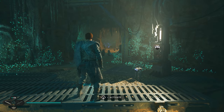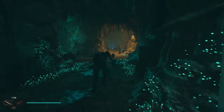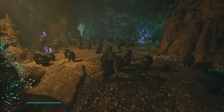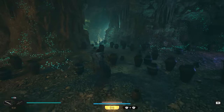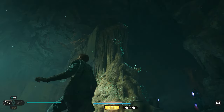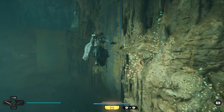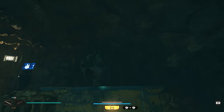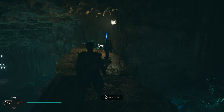Once we make it to the top of this platform we're going to continue working down this path. There are a couple of enemies in here — just continue straight and work through all of these vases. When we get here we're going to take a right and jump up this wall, working our way up to the top of the platform.